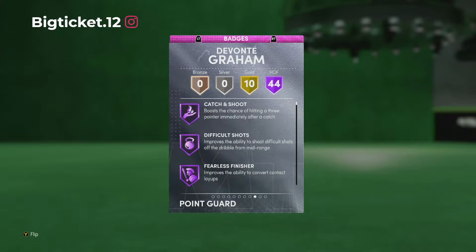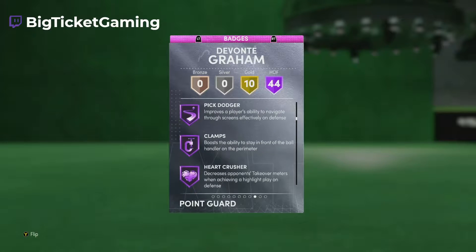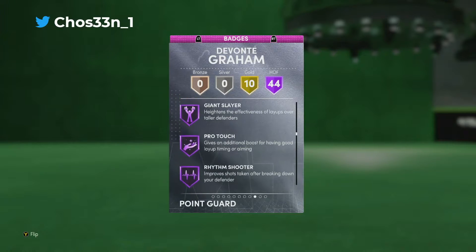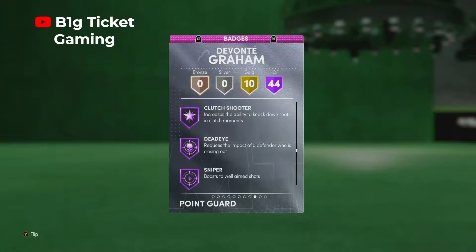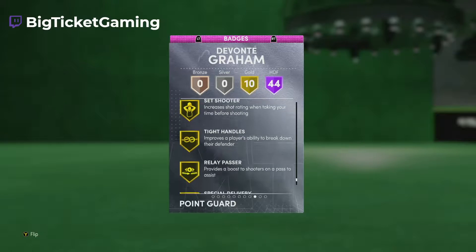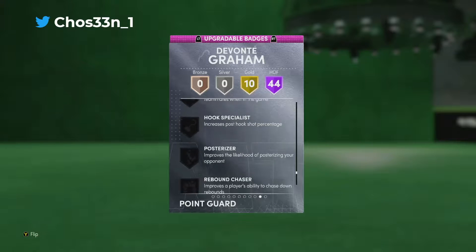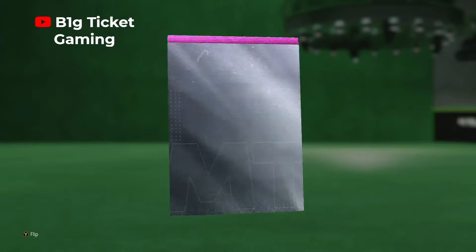He looks like he's gonna be okay on the perimeter but interior he's gonna be terrible. He has 44 Hall of Fame badges and 10 Gold badges. He's got catch and shoot, difficult shots, acrobat, ankle breaker, break starter, dimer, pick pocket, pick dodger, clamps, intimidator, anti-freeze, circus threes, high shot, deep threes, pro touch, rhythm shooter, slithery finisher, bailout, downhill, quick first step, stop and go, clutch shooter, sniper, stop and pop, green machine, and hot stopper. Then for Gold badges we have corner specialist, highlight film, pogo stick, handles for days, tight handles, special delivery, blinders, and rim protector.